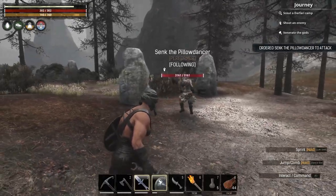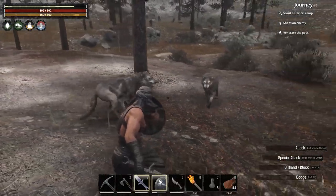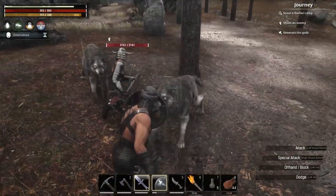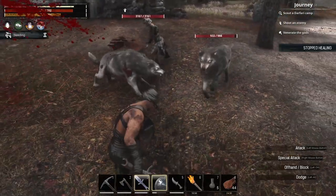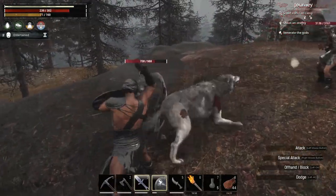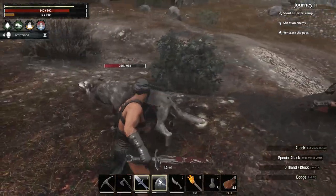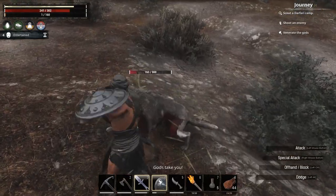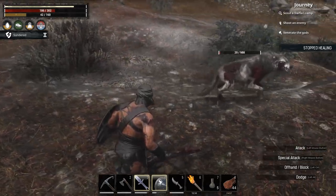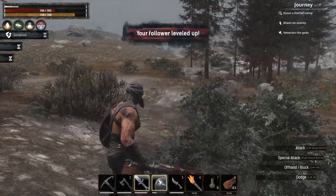Wolves — two wolves, not good. Come on Senk! Still got a thousand health — like I said, we're up north now, we're into dangerous territory up here. One down. I'm the other one down. Eat some more food.